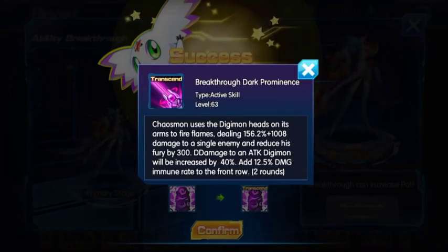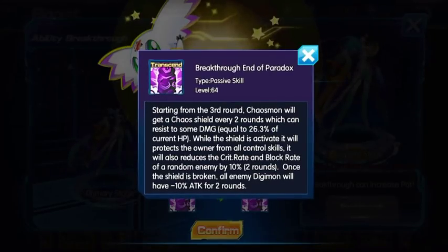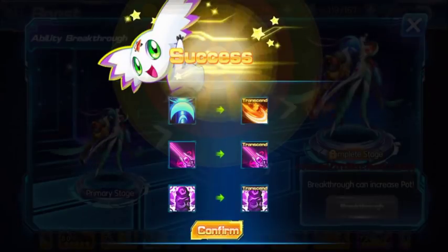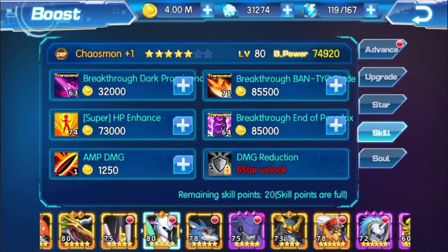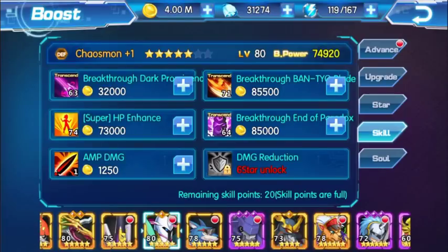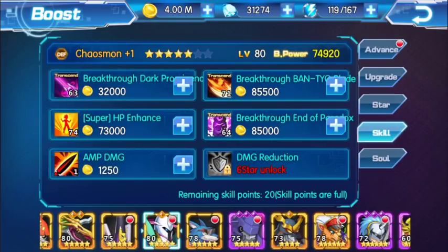Use the Digimon heads on his arms to fire flames, dealing damage to a single enemy. It increases his fury by 300. Double damage to an attack Digimon will be increased by 40%. Add 12.5 damage immune rate to the front row Digimon. And the next one starts with the third round - in case we'll get a Chaos Shield, every three rounds. This basically just upgrades its main skills and unlocks his passive, so make sure you level this up so he can do more damage.